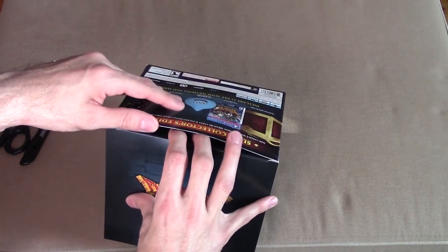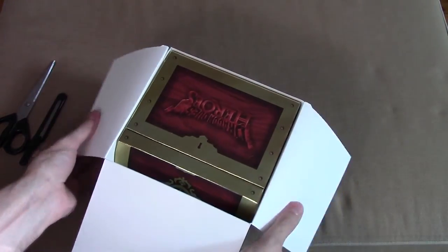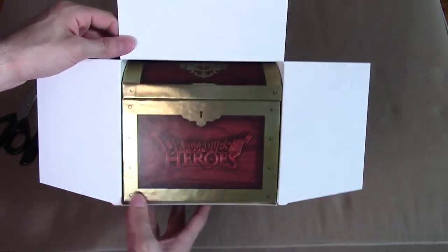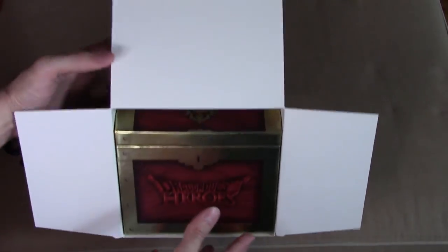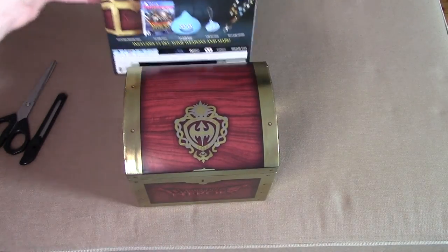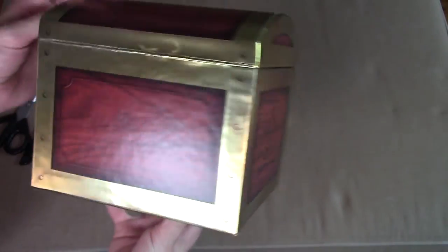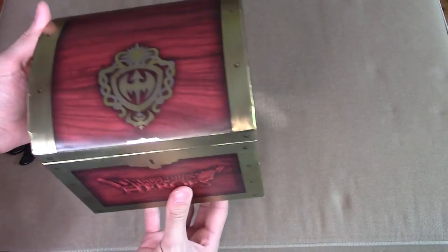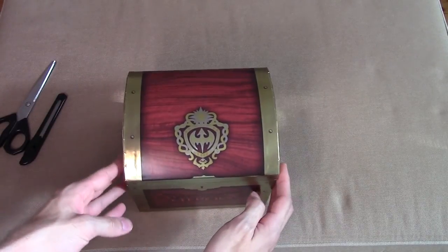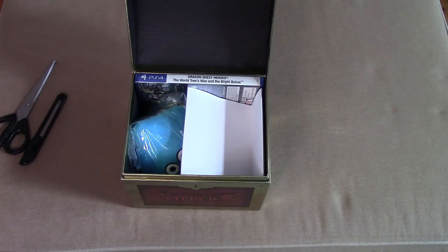Alright, what do we got? I don't plan on selling this so I don't care about the box. That sounds like there's a truck outside. So that's the outside box — the inside box is pretty cool, looks like a little treasure chest. I'm gonna pull any paper and stuff off camera in case there's like codes or something.